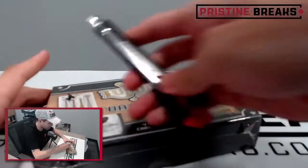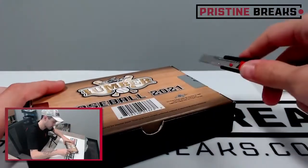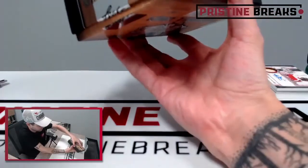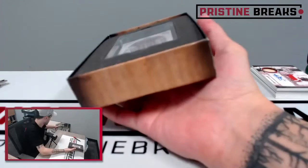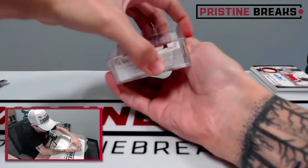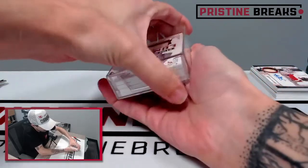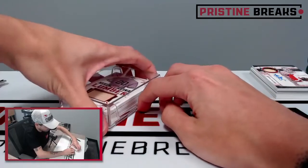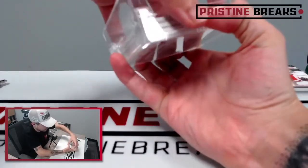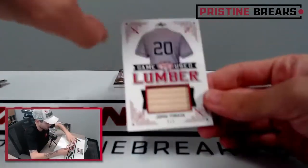Alright, box number two. Here we go. Box number two, then we randomize. I really like this stuff - this is really cool stuff. Leaf has got some really neat stuff out this last year or two. Second and last box of this break. First card is Jorge Posada, game used lumber, seven of seven.